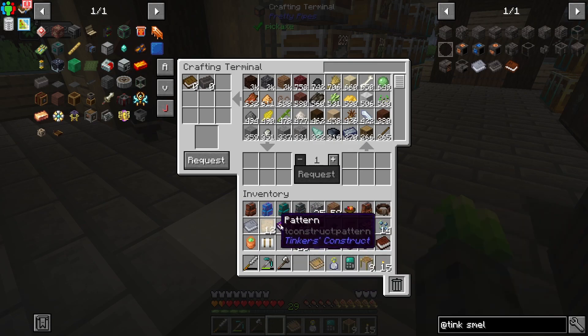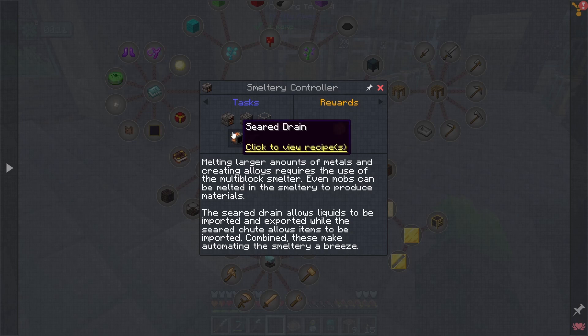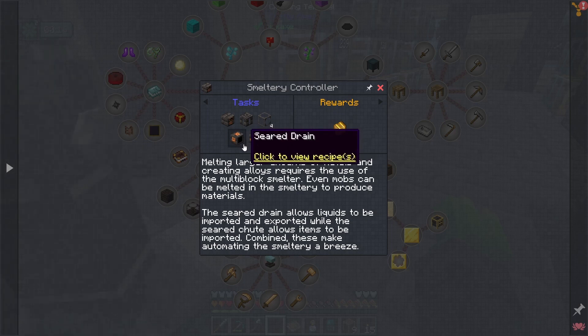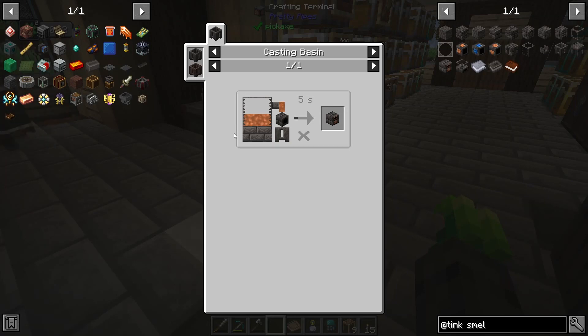The smeltery controller — okay, so this tells us that we need these items. However, from past experience with Tinker's, I know that we're going to need normal seared bricks as well to form our multi-block construction. I haven't played with this version of Tinker's before, and these are new blocks — the seared drain and the seared shoot. The way that you get the smeltery controller may be new, or this may just be part of the expert pack. But it does tell us that we need to use a casting basin and put molten copper on a seared heater.